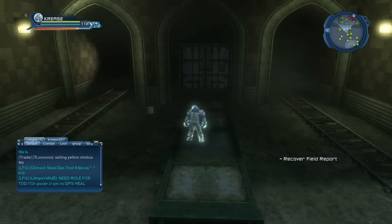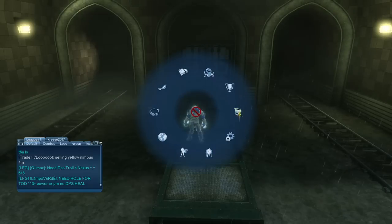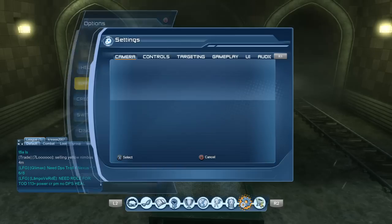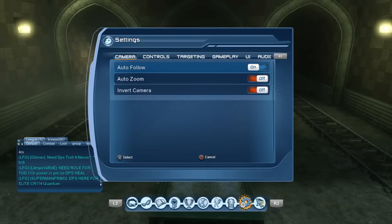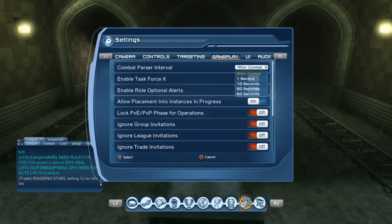Hi guys, today I want to talk about something else that was added in game update 47 that I've only just had a chance to try out today. I'll do it from scratch so you can see how to set this up and where to find it. It's basically for combat power and healing so you can see how well you do over a certain period of time. It's this thing up here — combat parser interval — and you have some options there.